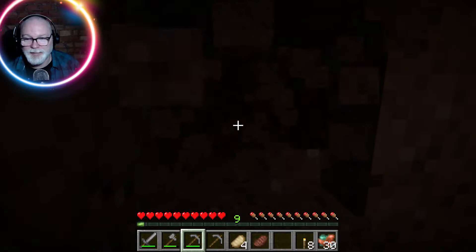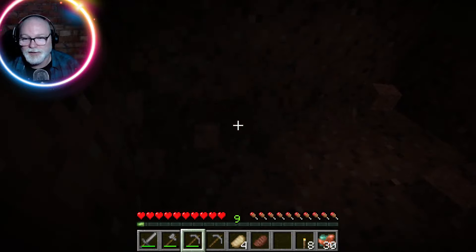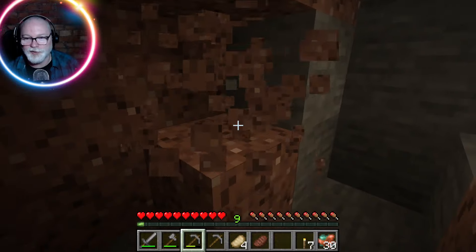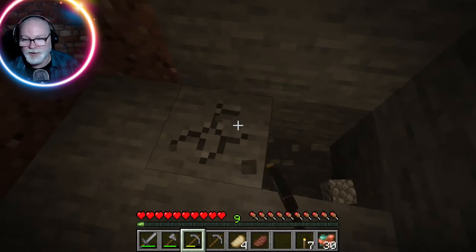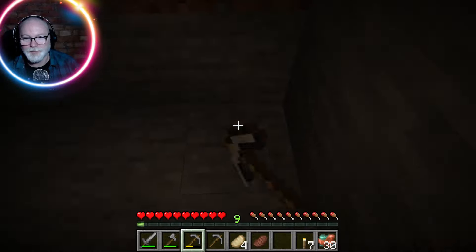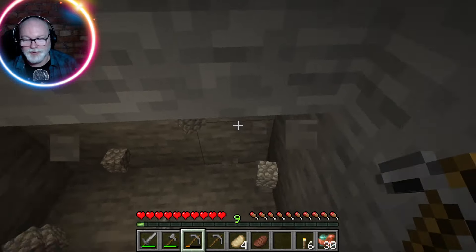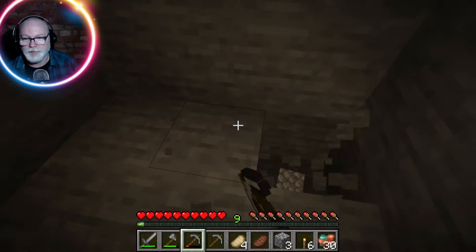I thought if we tried a different area it might be good. We were digging near the base but this is a whole different area of the map - maybe we'll have better luck. We're reaching another geological layer but we're still not finding the stuff I want. There's got to be something - we'll either find ore or the center of the earth. So far we're finding a whole lot of nothing, just a bunch of rock.